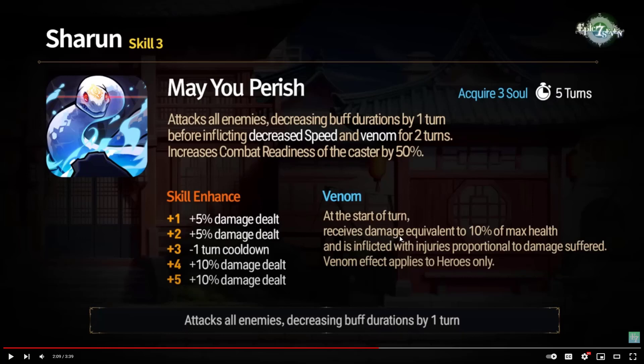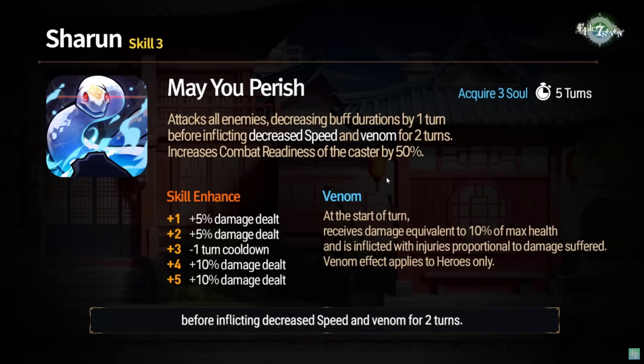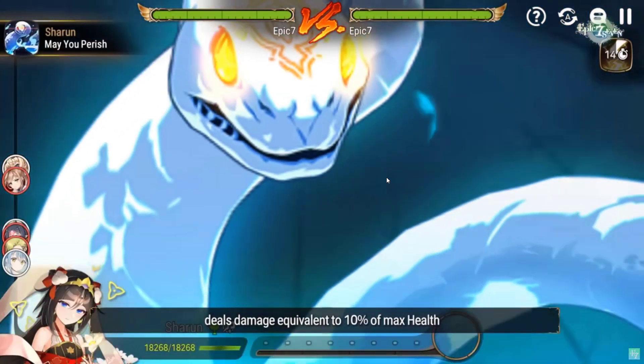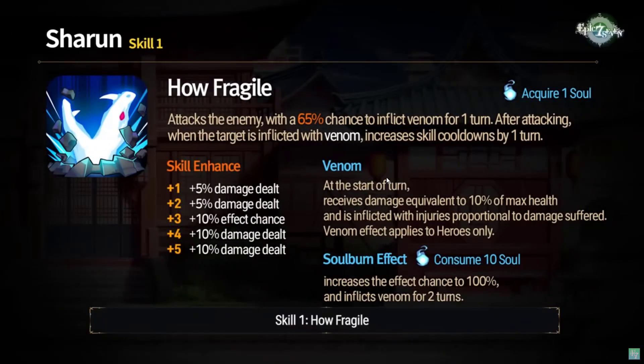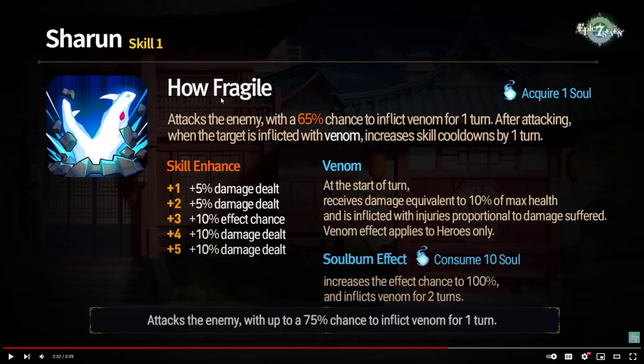At the start of the turn, the unit receives damage equivalent to 10% of max health and is inflicted with injuries proportional to the damage suffered. So it's kind of like an injury debuff — interesting, but it seems like a very slow burn to get benefit from. This is a five-turn cooldown, probably four after mola. Her skill one attacks the enemy with a 65% chance to inflict Venom for one turn. After attacking, when the target is inflicted with Venom, it increases skill cooldowns by one turn. So she can cycle faster and keep Venom up pretty well, especially if they don't have reliable cleansing. You can Soulburn it to increase it to 100% chance and have Venom go for two turns.